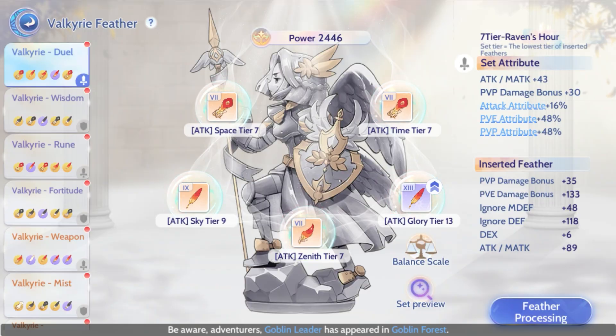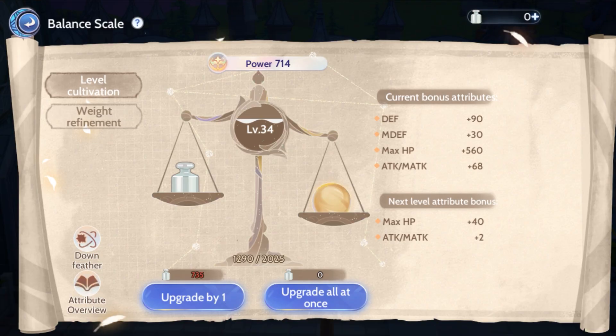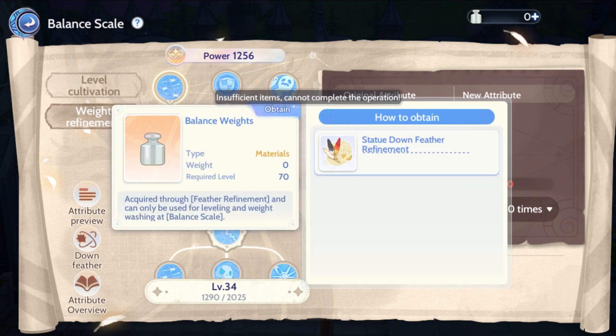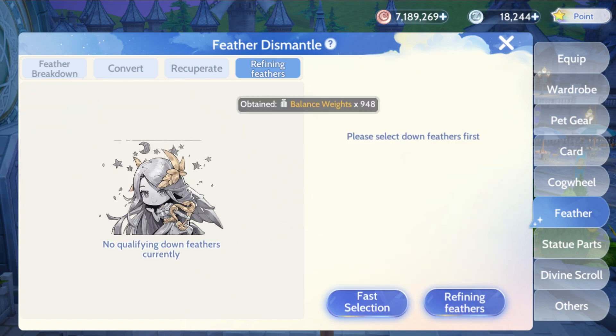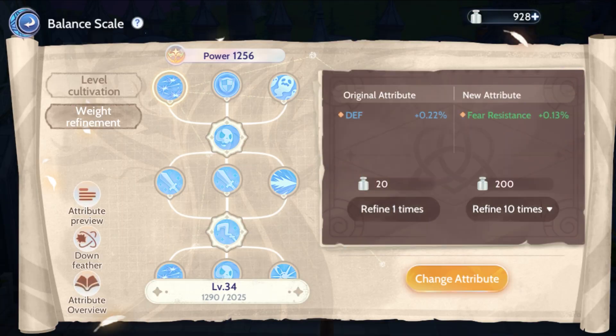The next possible new feature is the Feather Balance Scale. To unlock it you need a total level of 60 for the feathers. For example, if we have a total of 10 feather statues, you need all of them to be at tier 6 so that the total reaches 60. Once you achieve this, the Balance Scale will be unlocked. The Balance Scale has two parts: the first part is level cultivation, where you can receive bonus stats that will be reflected in your character.